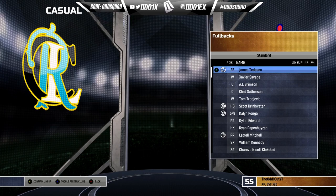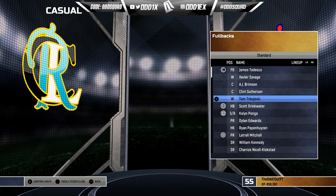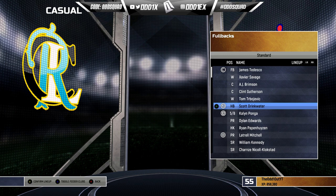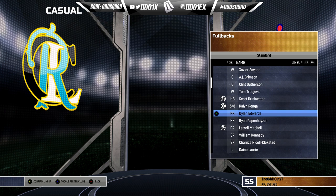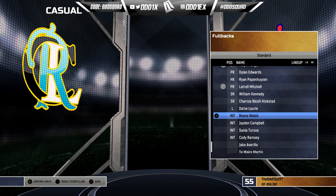For the fullbacks, the captain is James Tedesco of course. Left wing Xavier Savage, left centre AJ Brimson, right centre Clint Gutherson, right wing Tom Trbojevic. The halves pairing is interesting — more diversity when it comes to fullbacks. Scott Drinkwater at seven, Kalyn Ponga at six. Front row: Dylan Edwards as the metre-eater, the zippy Ryan Papenhuyzen at hooker, and Latrell Mitchell for his physicality as the other front row. In the back row: Will Kennedy, Charnze Nicoll-Klokstad, and Dane Laurie for his ball-playing in the lock position.